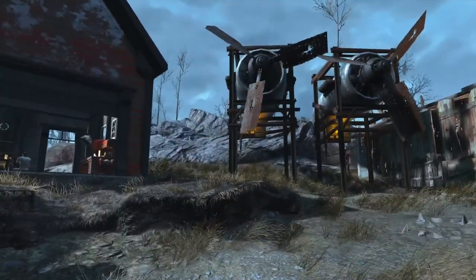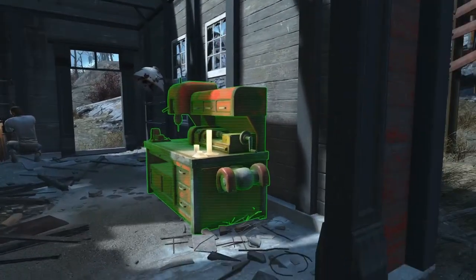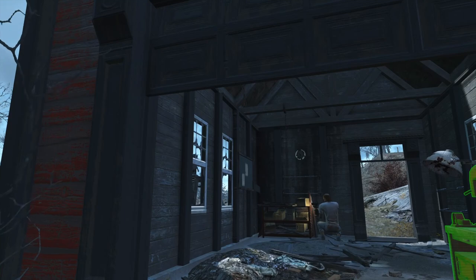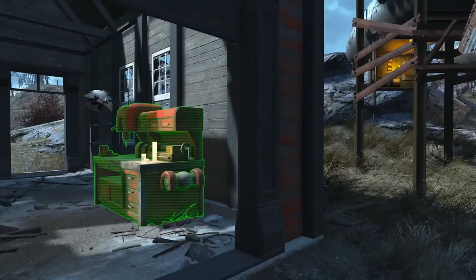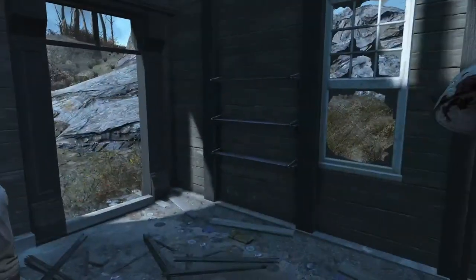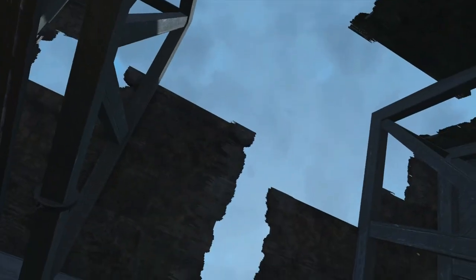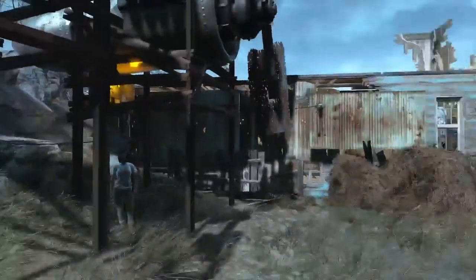Let's begin with the Coastal Cottage tour. I have it set for copper because I'm still working on Nuka World. Let's start in the shed - I've got a scavenging station in here. I would have liked to have done more, but I would have had to repair the roof. Roofs are tricky without a place-anywhere mod.